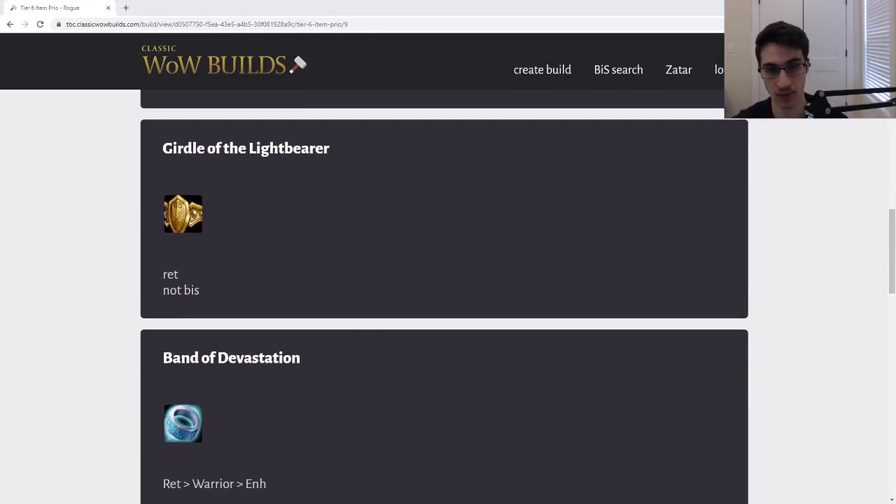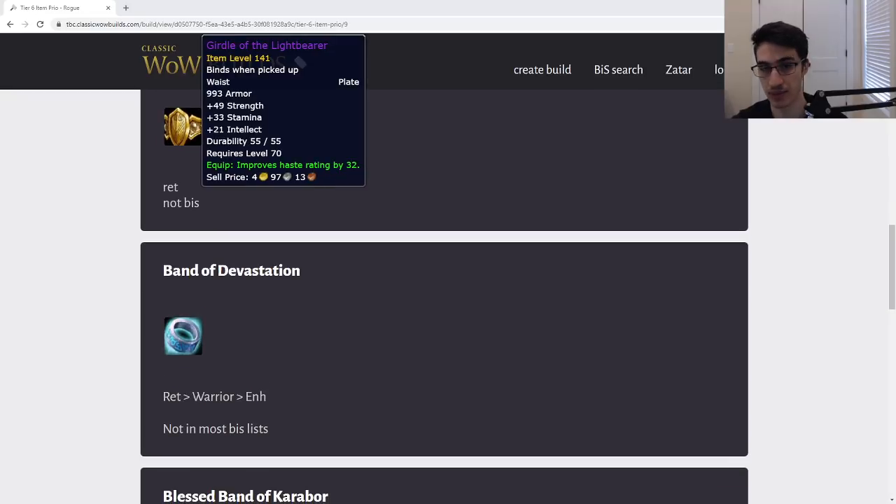Next we have the Girdle of the Lightbearer. This is not a very good item — it's a plate DPS haste option. Not very good.